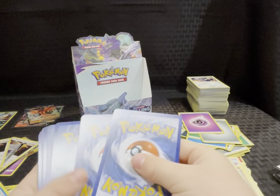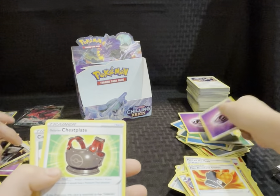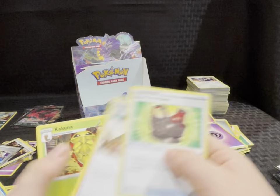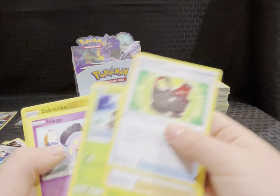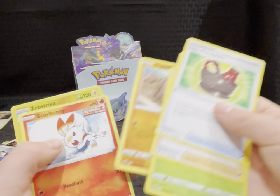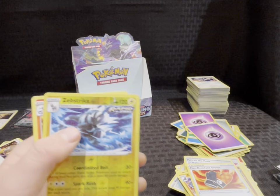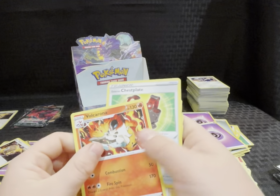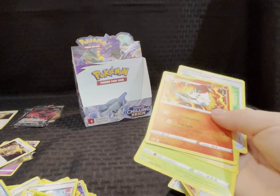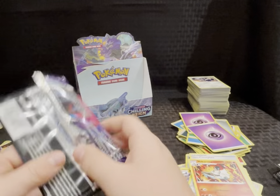Next pack — code card. Energy, Chest Plate, Caitlin, Kakuna, Snorunt, Grookey, Inkay, Diglett, Scorbunny, reverse holo, Zebstrika, and a Vaultcrona. Okay — three packs left.